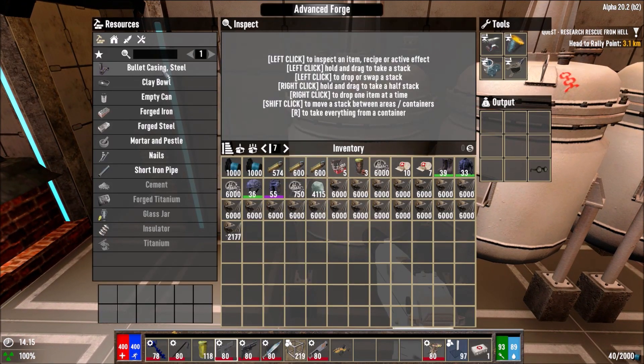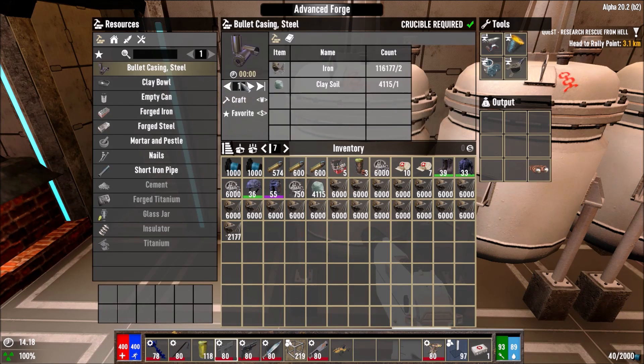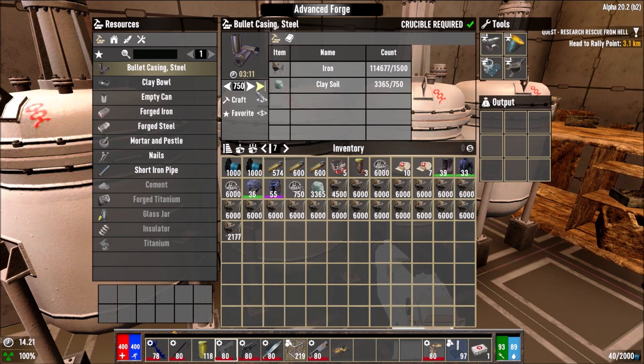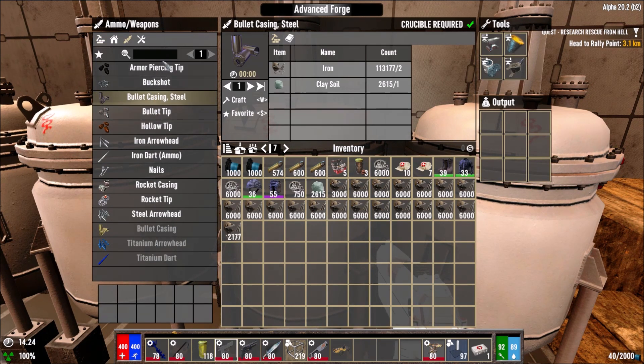That's 1,500 — we can make 750 in this one and 750 in this one. It's going to be faster than I thought. I could make armor-piercing and hollow point and all that stuff but for now let's just go basic — about 1,307 in this one and the rest on this one. The rest of the iron we save for other stuff.